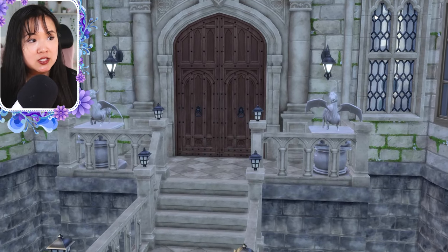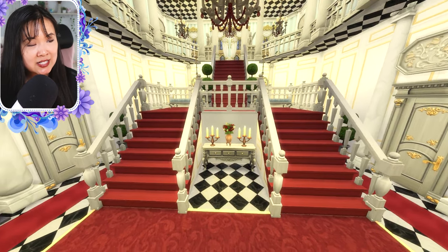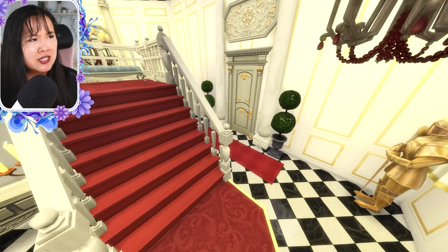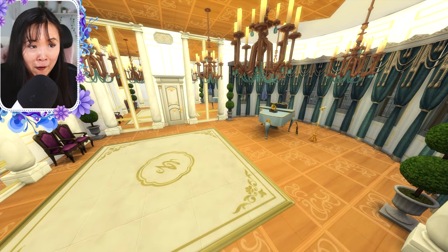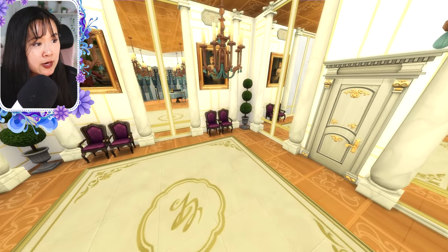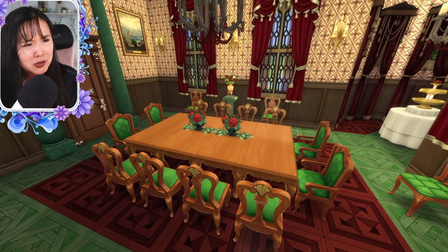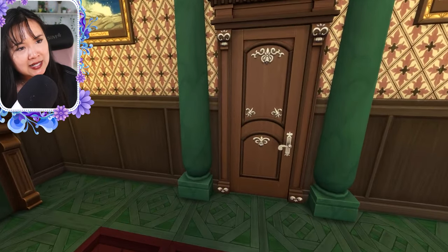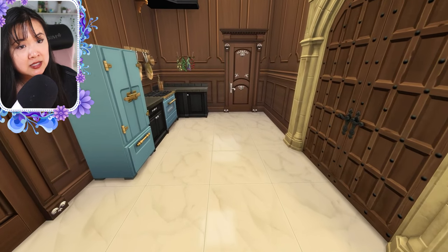It is absolutely stunning when you first walk in. You go up the pathway, and when you enter you see this gorgeous grand staircase. Here you can see the ballroom with the dance floor, a piano, and a lot of mirrors — which I think is very cool. Then in this room it goes into the banquet room, which is so cute. I love the green and these plants — they work perfectly. That is a gorgeous banquet room. It almost looks like a family dining room too; the fireplace makes it look very cozy. And then in here we have the kitchen where the staff makes the food.